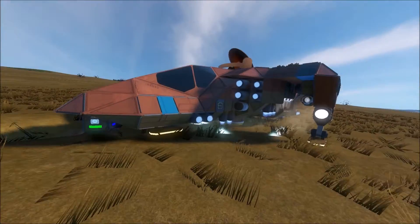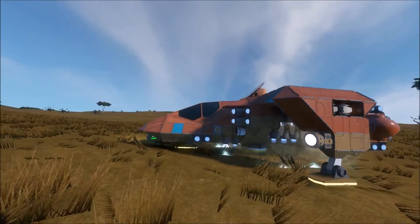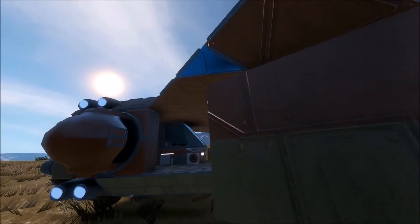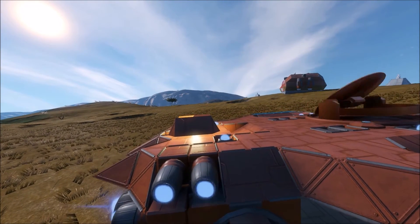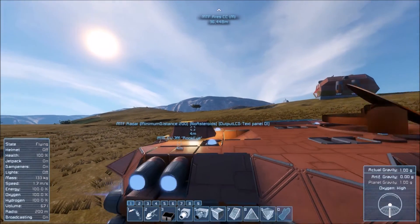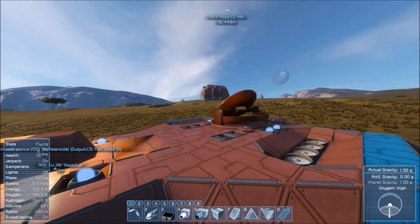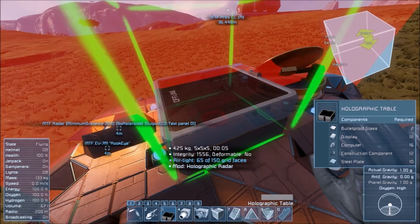Each one has a different challenge. For example, the active radar mod located at the back doesn't show anything on our display and has that gigantic display text. The holographic radar mod is dependent on this holotable, which is huge, and you will have to build a larger craft.